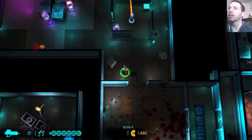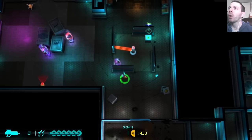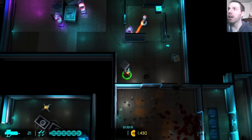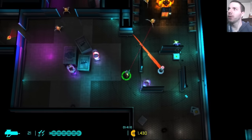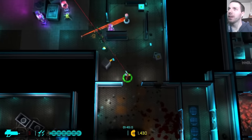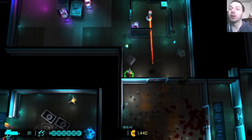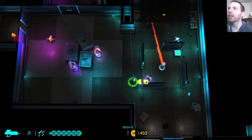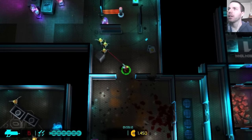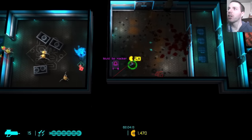Much like any good roguelite or roguelike, it's about two things: threat assessment and situational awareness. As someone who's played an awful lot of these games, those things are very familiar to me. Having only played about 15-20 minutes and made it to around stage five or six, I'm still learning what the different enemies are, what they do, what their attacks are, and what their range is — and that's important because it's going to help you survive. The green circle around me is my health.